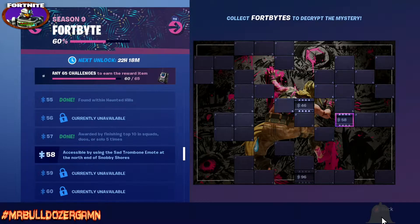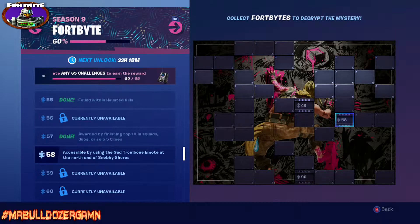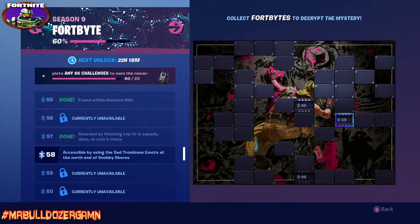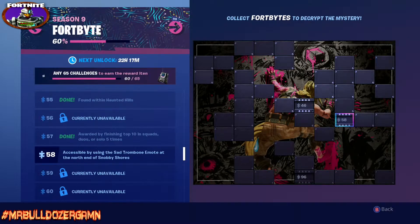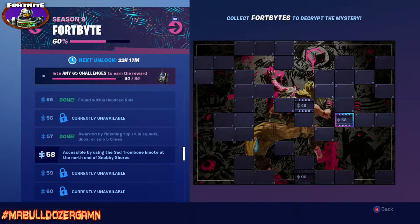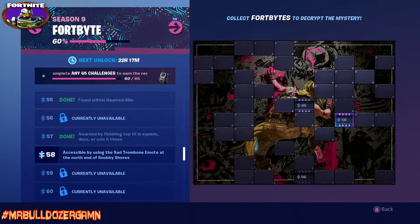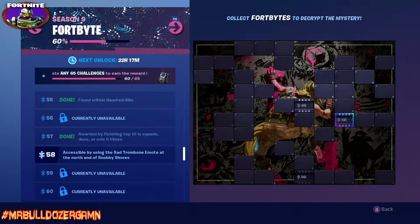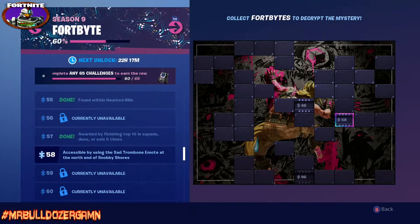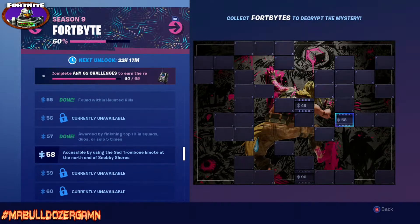Chip 58 is accessible by using a sad trombone emote at the north end of Snobby Shores. This is a level 47 in the battle pass — we'll check that in just a second. In my end screen you'll find the Fort Byte playlist for all past Fort Byte chips, and in the cards above you'll find the week June 2nd through the 8th video as well.